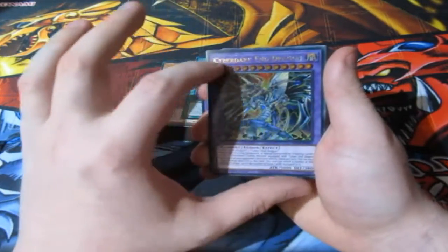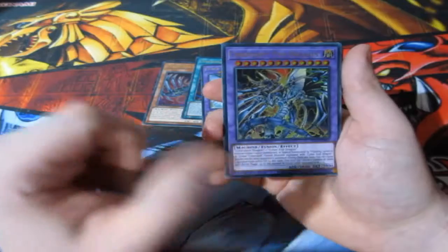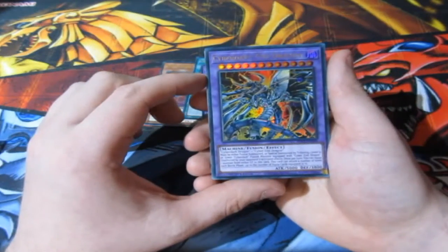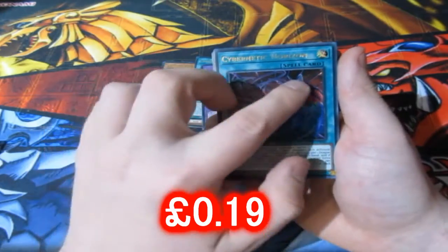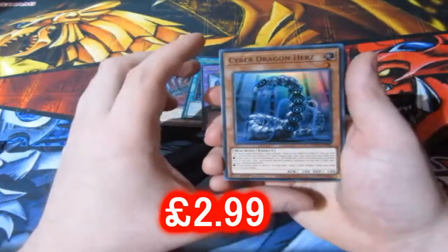We have ourselves an ultra rare Cyber End Dragon. We've got Cyber Dark End Dragon right there, which sadly has bled a little bit in the foiling — looks like the printer had a bad day with it. Cyber Dark Dragon and Cyber End Dragon with five thousand attack — that is strong. That's just enough to score a kill with Five-Headed Dragon — that's nice.